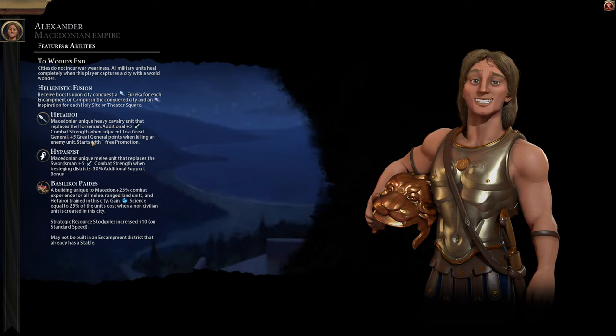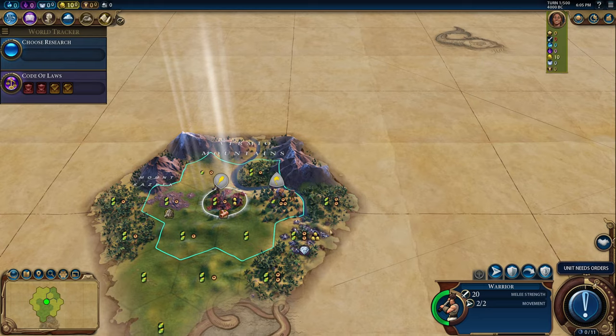Extra five combat when adjacent to a great general, plus five general points when killing an enemy — so those are nice things. Starts with a free promotion. These guys have three support bonus instead of two, and then they're extra strong against districts, so that's nice. We get our boosts: Eureka for each encampment or campus in a conquered city, and inspiration for each holy site or theater square. No war weariness. Units heal completely when you capture a city with a wonder.